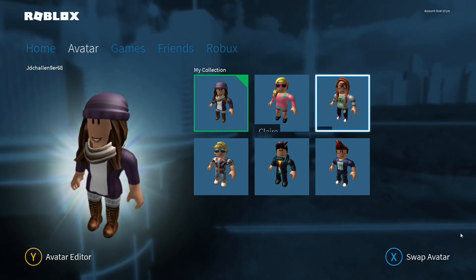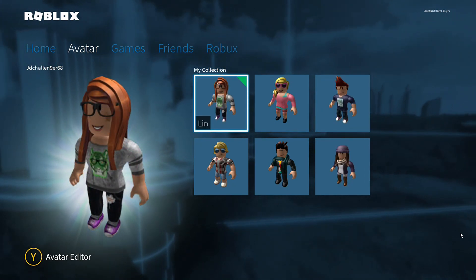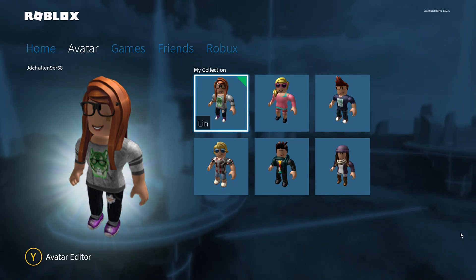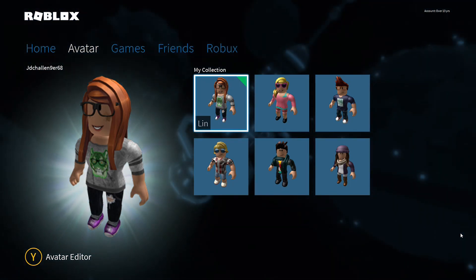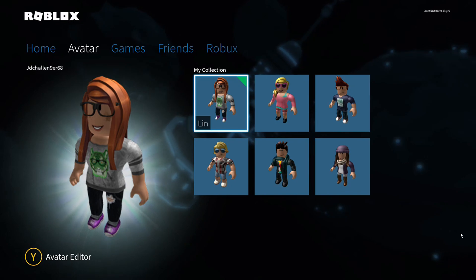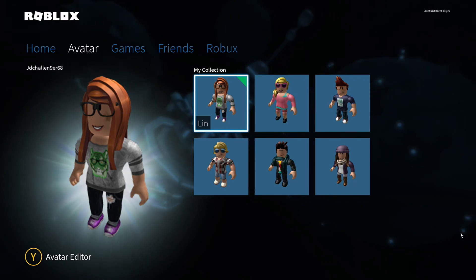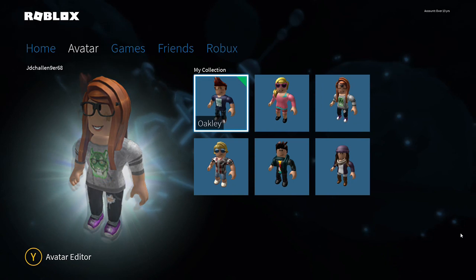The final one is Lynn. She looks a bit similar to Selena. She's got some nice glasses, some nice curly hair, and a nice top with a green tiger on it — I'm not sure if green tigers actually exist, but never mind. She's got a grey top, trousers with a hole in them so they look like jeans, and some purple and grey shoes which look quite cool.